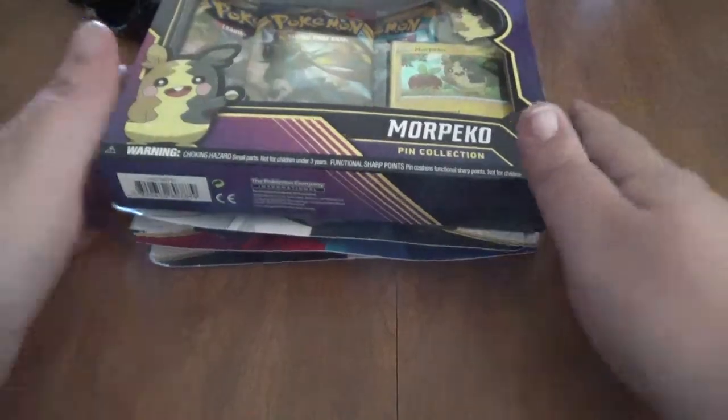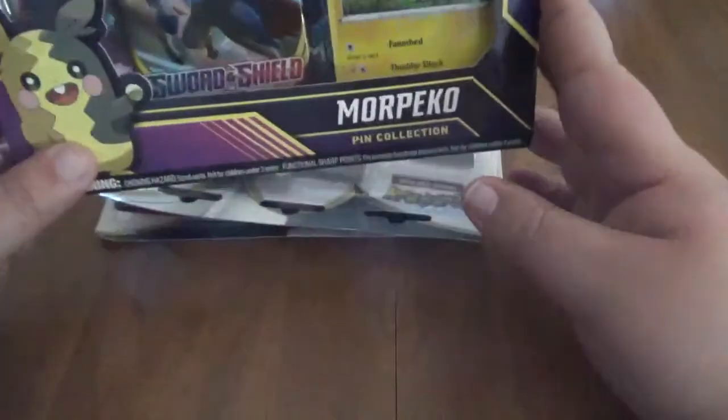Hey, what's up guys, it's your boy Kofresh and today we're going to take it back to our roots and open up some Pokémon cards. We've got some 3-pack blisters here — Rebel Clash and Sword and Shield Base.